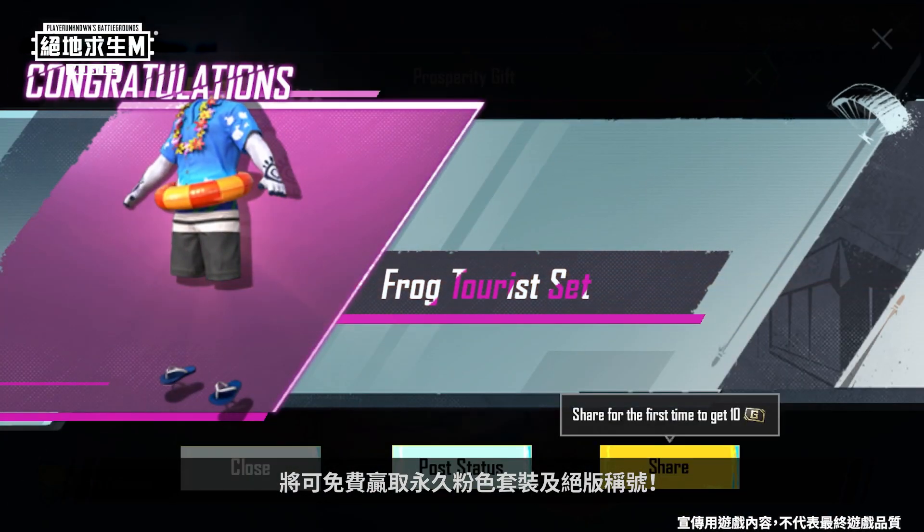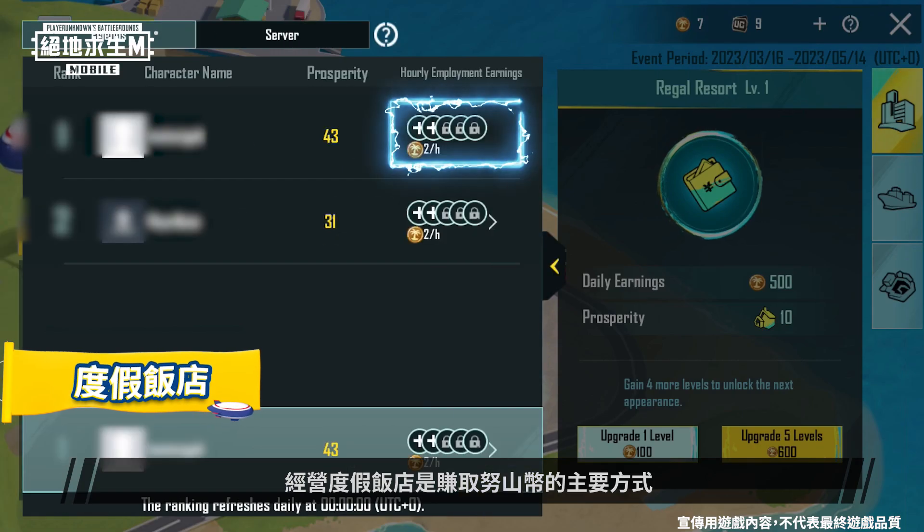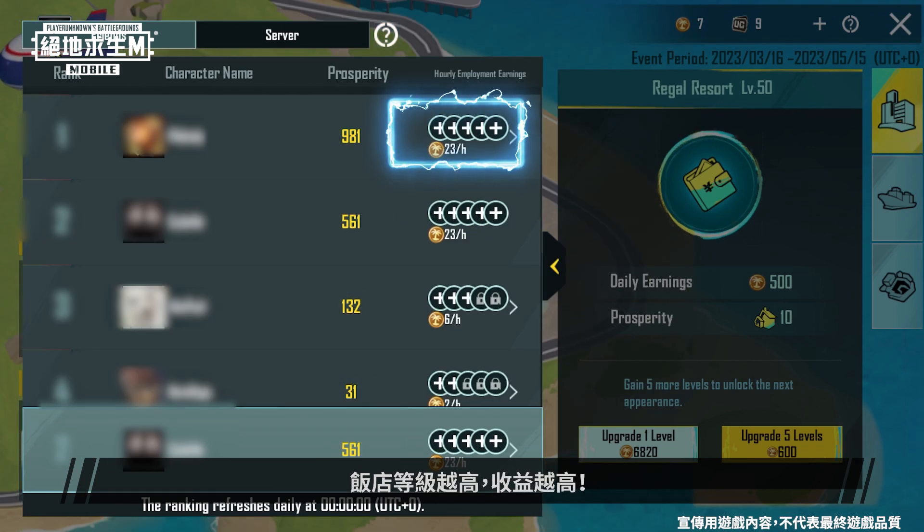That way, you can win a free legendary set and commemorative titles. The main way of earning Noosa Coins is by running the Regal Resort. The higher the level, the more profits you reap.